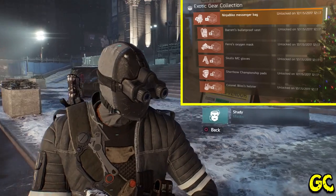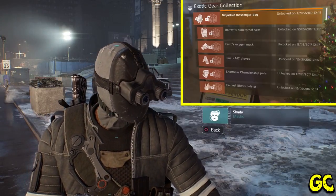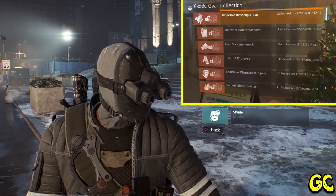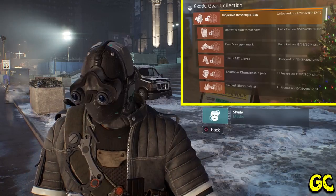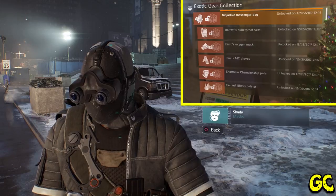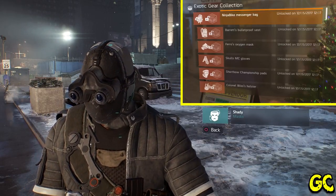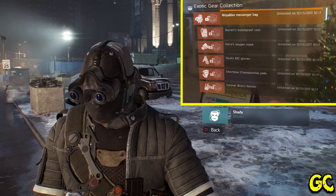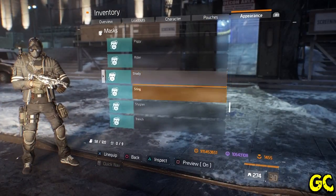The Shady mask is a bit different — it's not attached to any global events, so you can get it at any time. You need to collect all six exotic gear pieces: Barrett's chest piece, Mcgloves, Ninja Bike backpack, Colonel Bliss holster, Shortbow knee pads, and Pharaoh's Oxygen Mask. Once you've collected all six you'll unlock this mask — I don't believe you need to have them equipped, though if you have all six and haven't got the mask just equip them all. Go to your apparel, then Collections, click General, and the list is there showing what you've got and what you haven't.